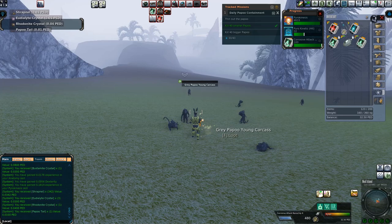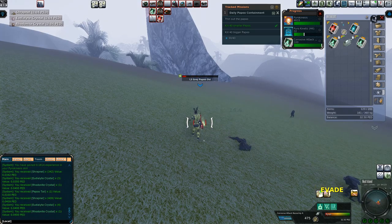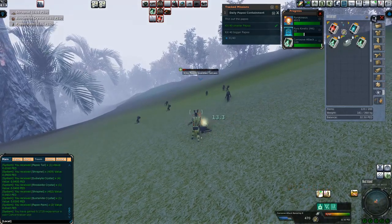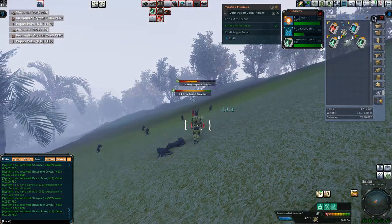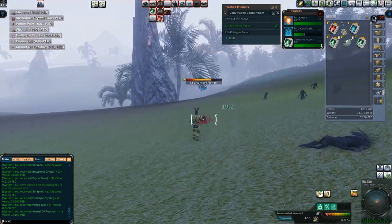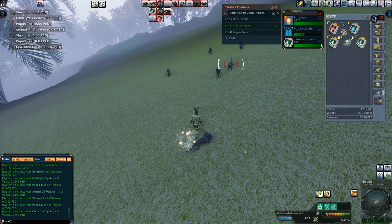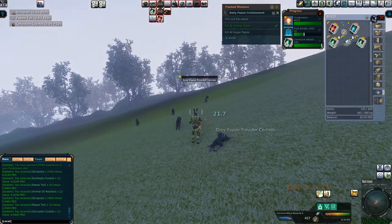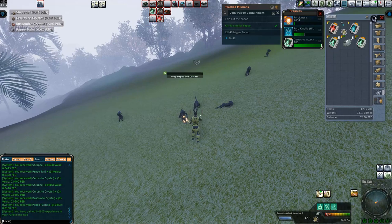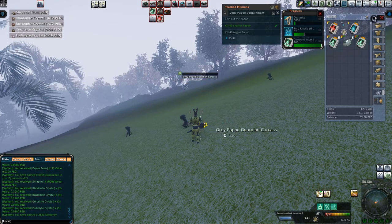Jacob isn't the first to mention auction house flipping — people in my society have also spoken about buying big stacks and selling in small stacks, or hunting and selling animal muscle oil in smaller stacks for higher markup, which is more what I'd be inclined to do. I'd much rather hunt and sell the oil in smaller stacks than buy a stack and break it up — it just seems simpler to me. When it comes to investing, if you're a free-to-play player I don't think you should invest in shares and deeds until you're in a comfortable stride.